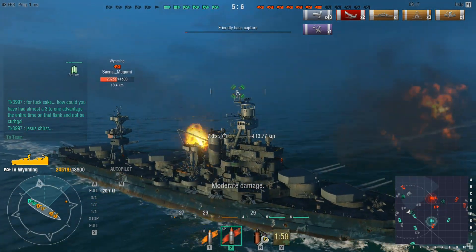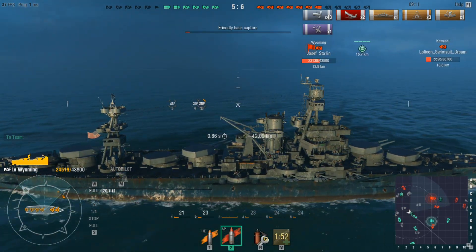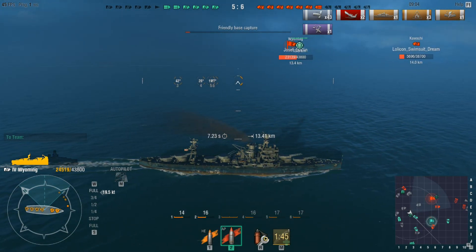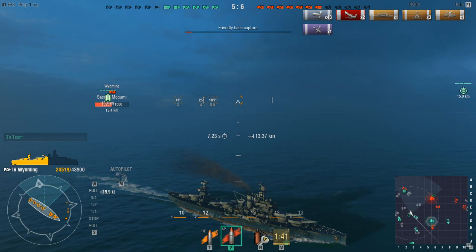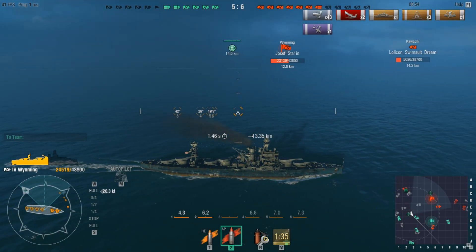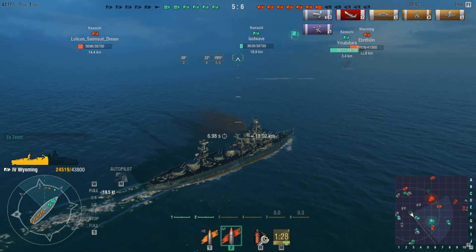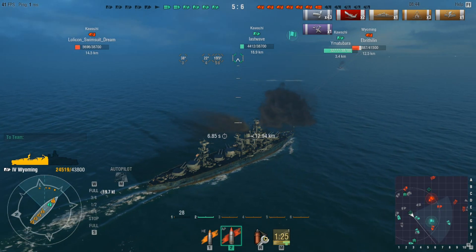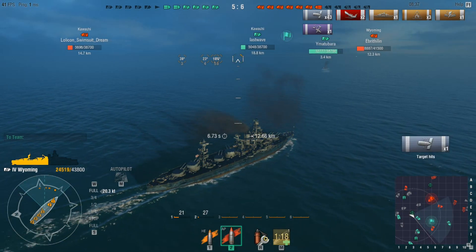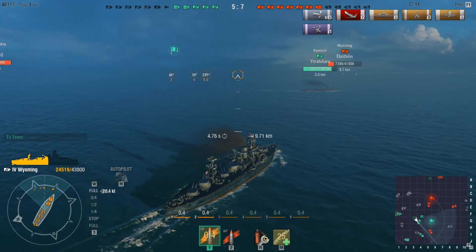I'm also finding a lot of the really strong ships in the game are right around the tier five level. The Minekaze, the tier five destroyer — excellent ship. The Gremyashchy — I know I'm pronouncing it wrong, forgive me — but excellent DD. I'm actually looking forward to more Russian ships in this game. The tier five Kongō and the New York also seem really strong across the board at tier five — really good ships all around.